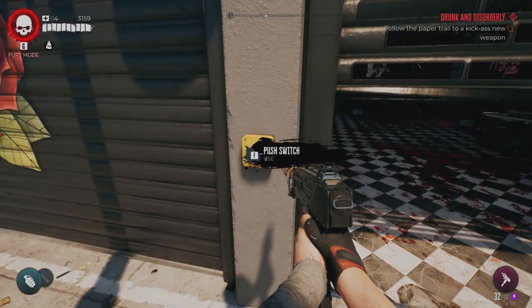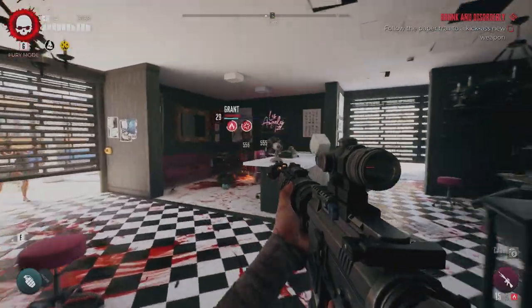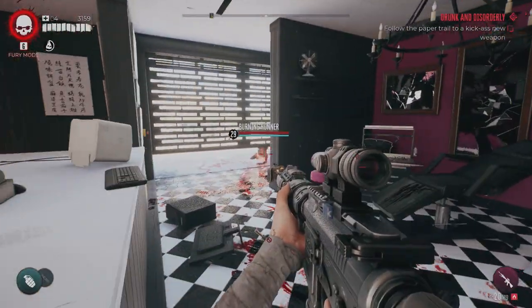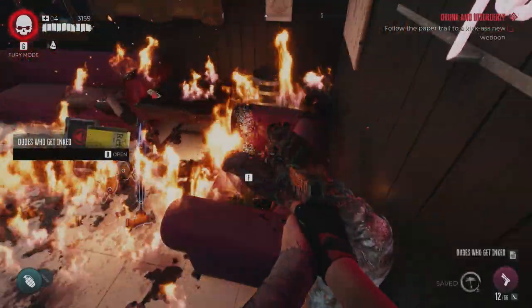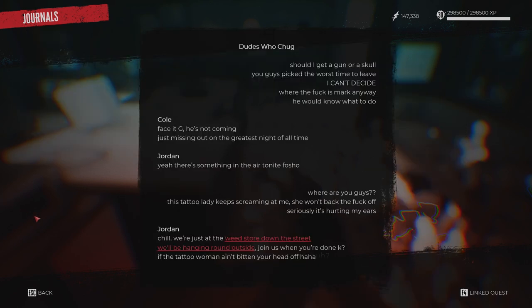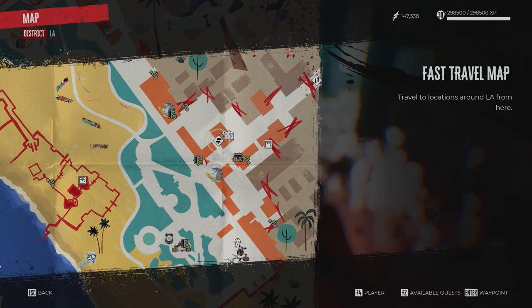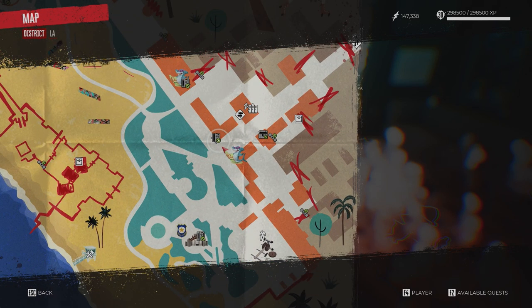From here, you're going to fast travel to Venice Beach and you're going to be visiting two places. The first one is Rose's Tattoo Parlor, which is right outside the Crab Shack Fast Travel Point — don't go to the tower, go to the crab. Inside, you're going to kill the zombies you see and pick up the document. All the locations simply involve finding a named zombie, killing it, picking up the item it drops, and then progressing to the next area. This is the exact location on the map.